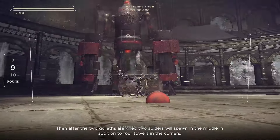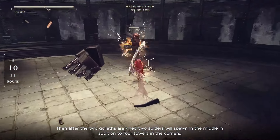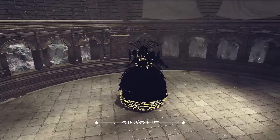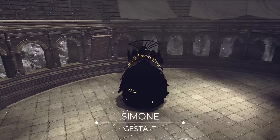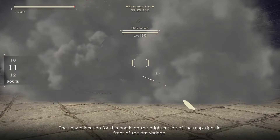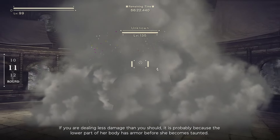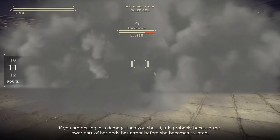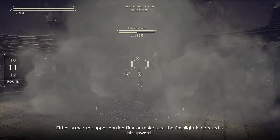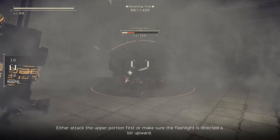After the 2 goliaths are killed, 2 spiders will spawn in the middle in addition to 4 towers in the corners. After this round is the second miniboss, Gestalt Simone — and just like before, you need to slow it down when it spawns. The spawn location is on the brighter side of the map, right in front of the drawbridge. If you are dealing less damage than expected, it's probably because the lower part of her body has armor before she becomes taunted. Either attack the upper portion first or make sure the flashlight is directed a bit upward.